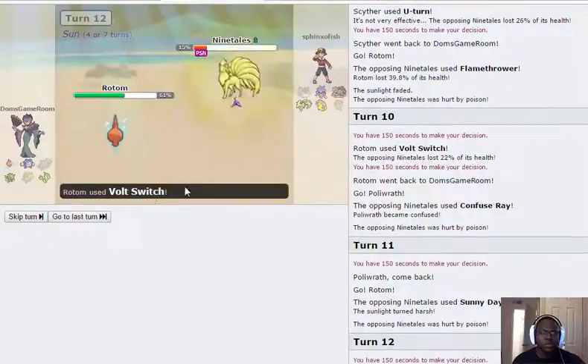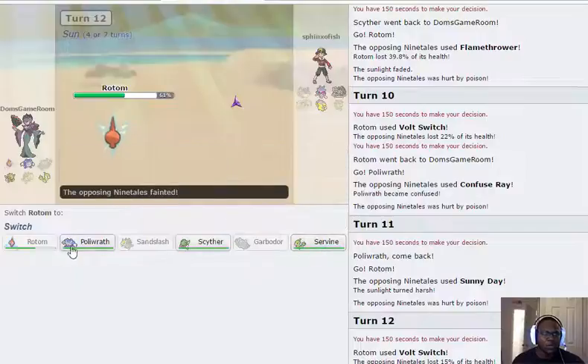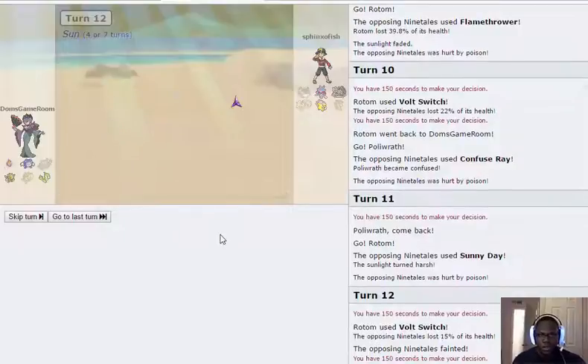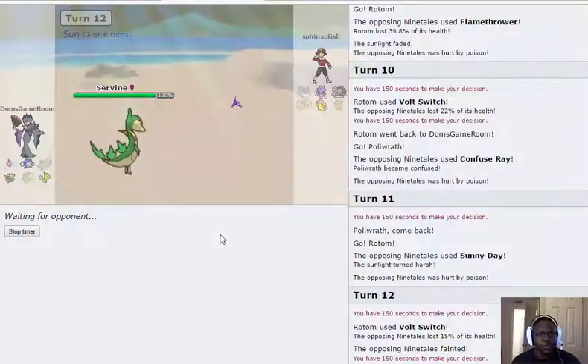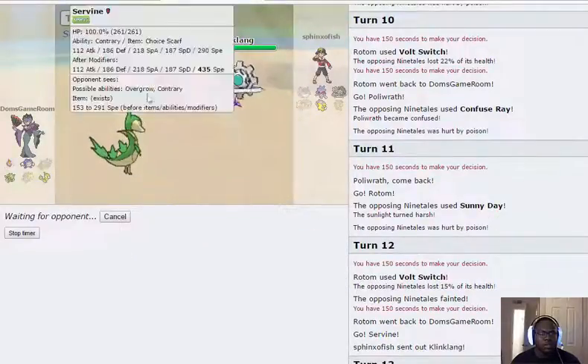I don't really know why he's wasting turns going for Sunny Day because it doesn't benefit him — none of those other mons have Chlorophyll. What I think I'll do is go into Serperior. If he brings out Clang Clang I can Glare him; if he brings out anything else I can just start spamming Leaf Storm. I'm going to go ahead and Glare this. Sometimes I wish it were easier to maneuver.